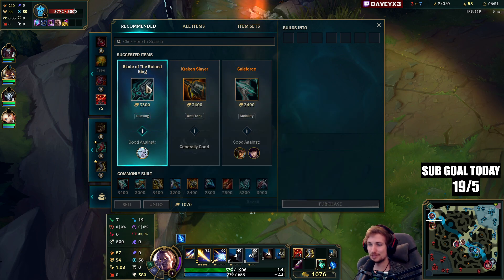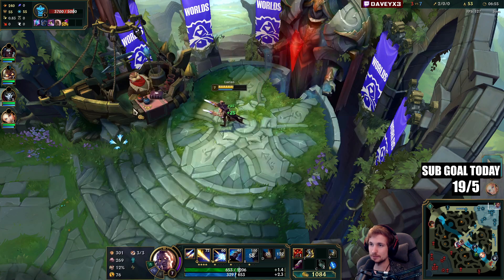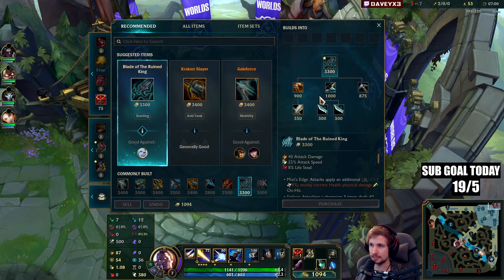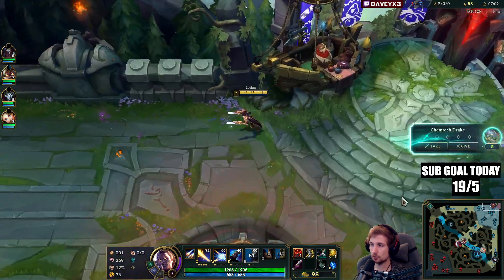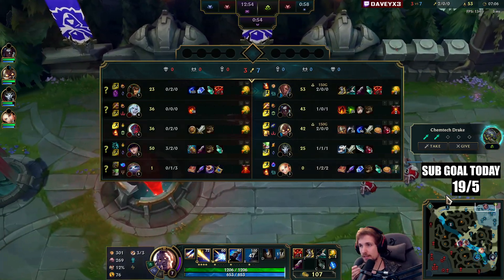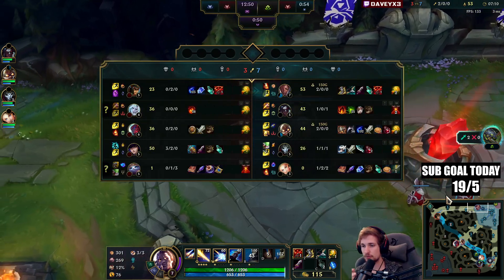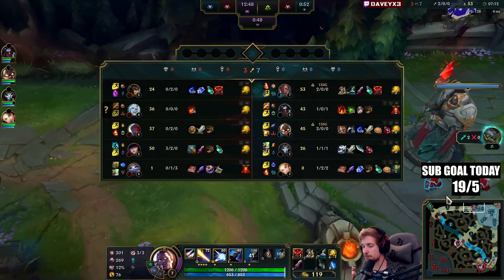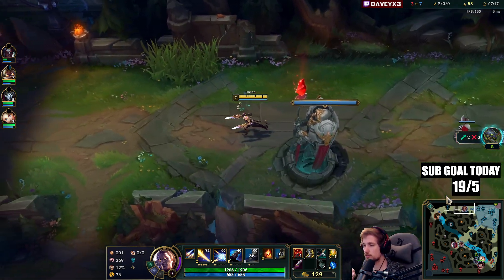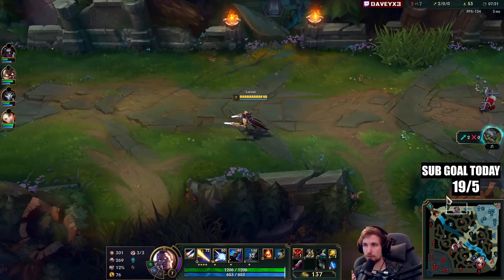So we have multiple choices — we can go for the new item or we can also go for the on-hit build. I'm thinking more about the on-hit build, so I'm thinking about Blade of the Ruined King actually. It fits pretty well together with the passive since you get multiple autos off with the combo from Lucian. I think the on-hit build is going to shine here.